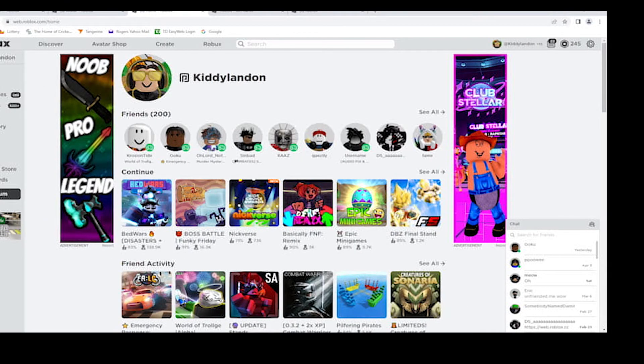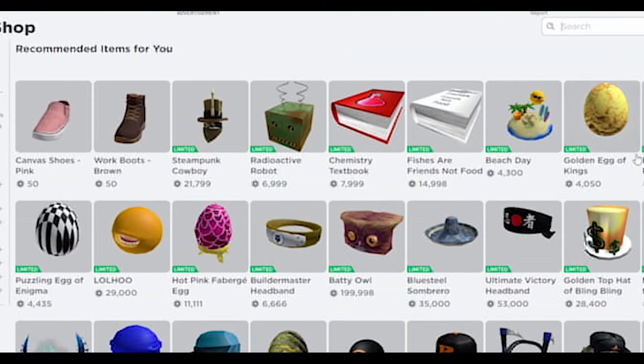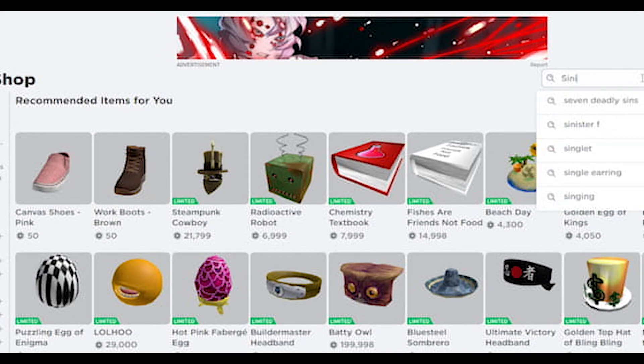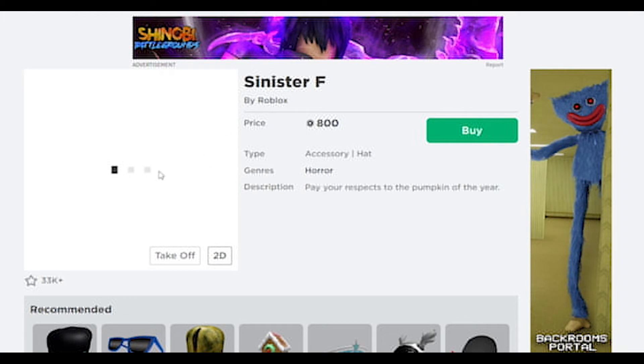Now I'll show you Sinister F real quick. I have so many limiteds because I kept checking the price. There's the golden bling hat, Beach Day — which went up $3,000 Robux today — Ninja Mask, Eggs, puzzling egg, Radio actor Robux, Steampunk, and Sinister F. As you can see, Sinister F is a smaller pumpkin. It costs $800, it's not a limited, and it's green.